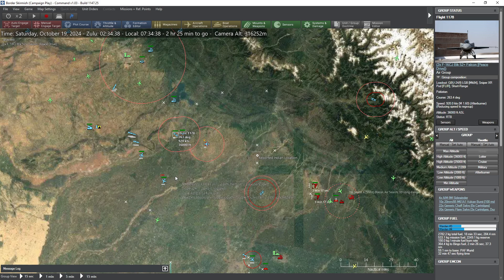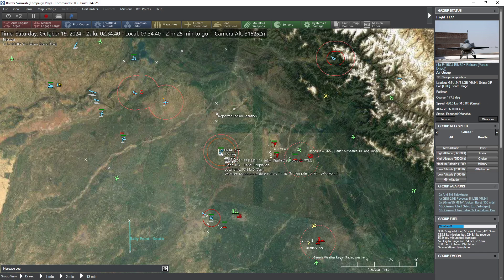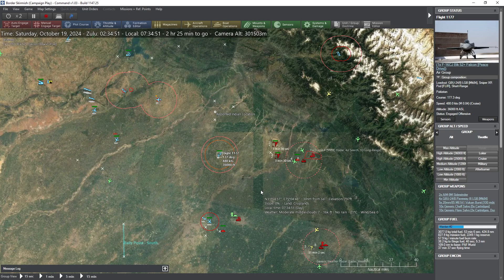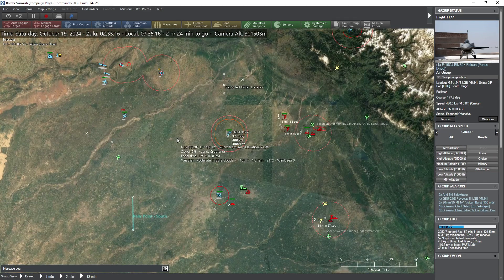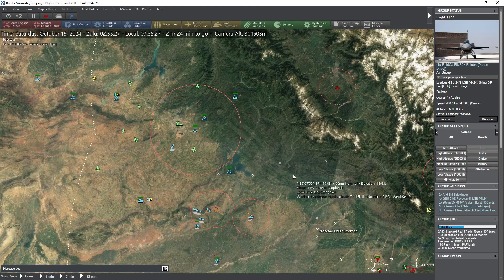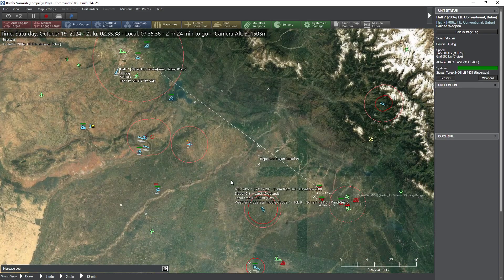RTB. This Hadef is inbound on Serpent. Meanwhile, our other Hadefs are also heading toward these targets. I'm going to need to destroy some more ground elements to get a victory here. That's an interesting course — must be nap-of-the-earth.